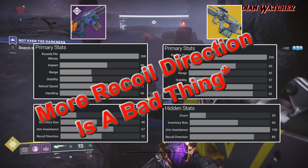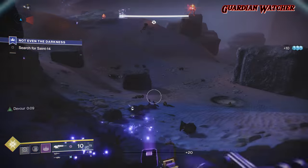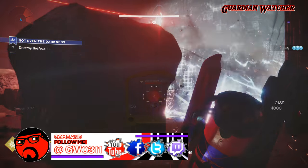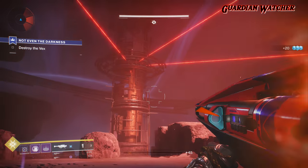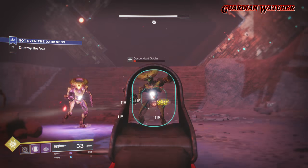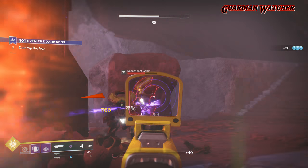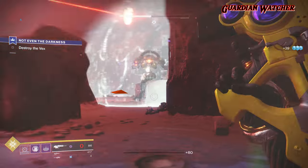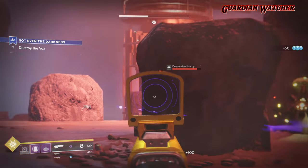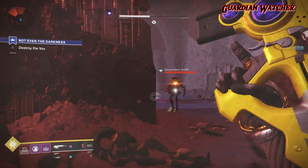One thing to notice about the Eternal Blazon is that it has the worst aim assist in the entire archetype. The only stat that the Mitra doesn't beat the Eternal Blazon in is stability, and its stability only gets better with Steady Rounds and Moving Target. Lightweight Frame gives you great handling and allows you to move faster when the weapon is equipped. Appended Mag increases your magazine size, which means you can DPS a little longer, and Moving Target is great for both PvE and PvP.